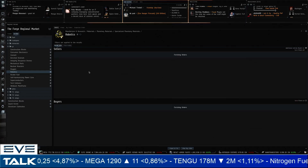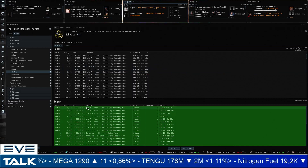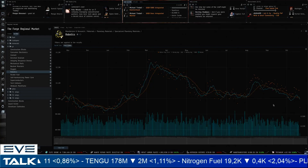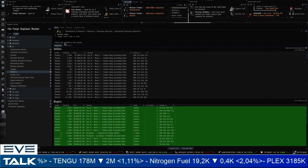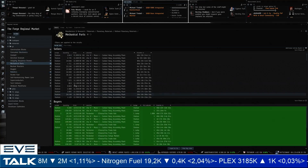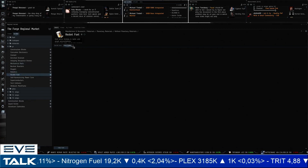Robotics are finally well below 100,000 ISK — sellers at 97,300, buyers at 90,000. 90,000 ISK is actually pretty good looking at the rest of the one-year chart. If you're looking for PI investment opportunities: coolants looking good, robotics looking good, mechanical parts maybe a bit early but also starting to look pretty good.